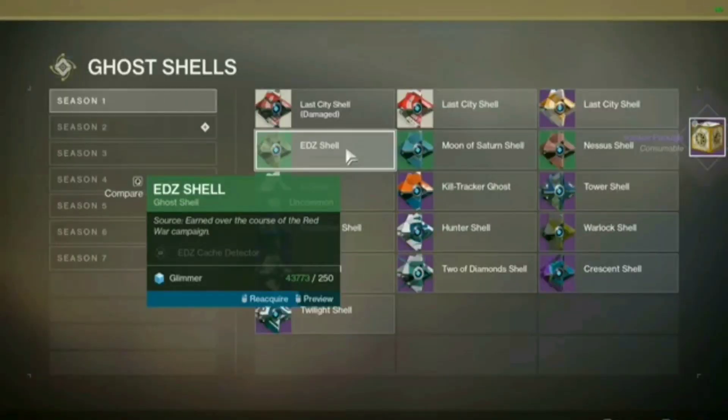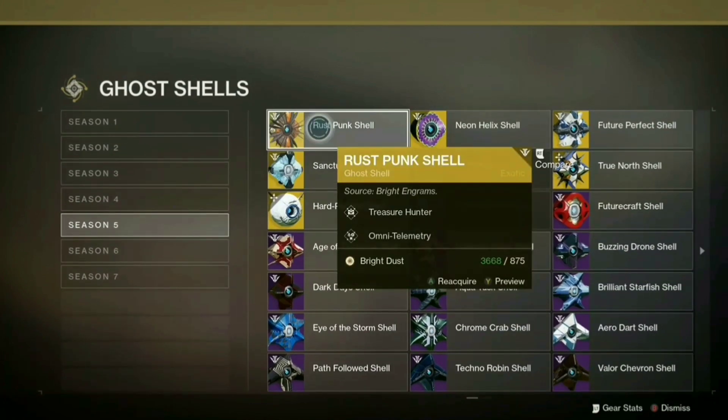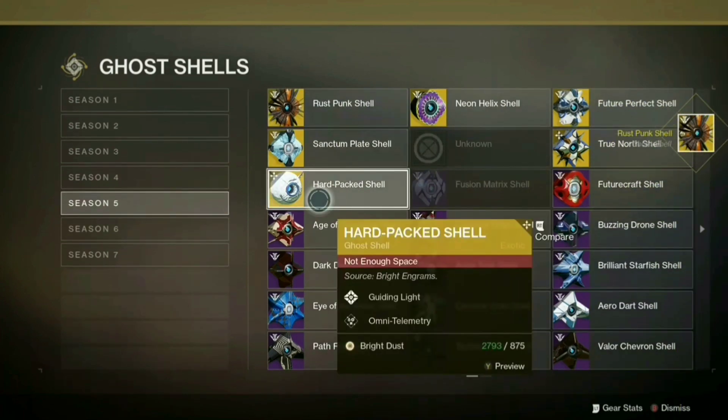Don't waste your time — get you a real ghost when you're doing the European Aerial Zone. You want to head to the first page and grab your EDZ shell, or go to page five and grab the Rust Punk shell with the Treasure Hunter perk. This will save time, and time is money.